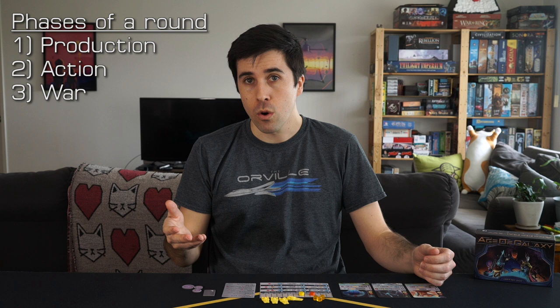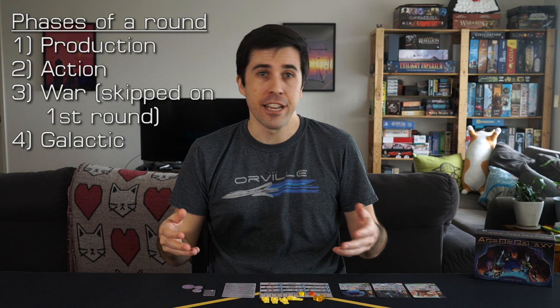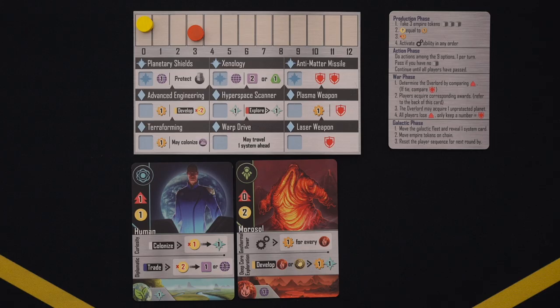Age of Galaxy plays out over 5 rounds, and each round contains 4 phases: Production, Action, War — which is skipped on the first round — and Galactic. Most of the gameplay takes place during the action phase, but all of them will be important.